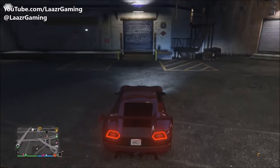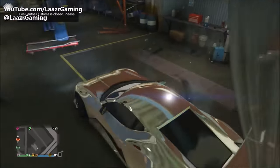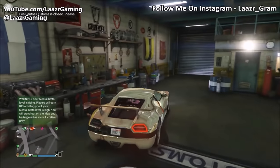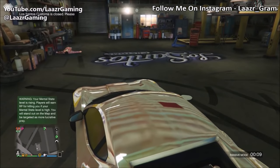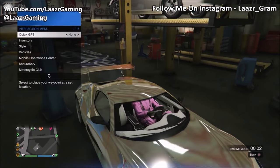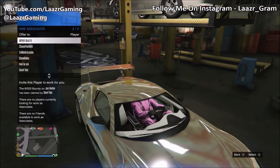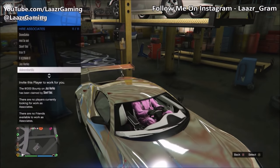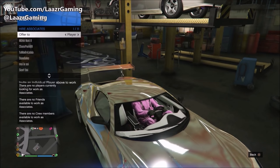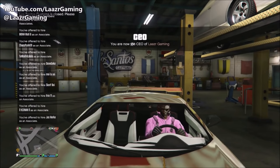For the fifth glitch, simply drive up to an LS Customs door, and as you're entering, press the pause menu and wait a few seconds. Back out of the pause menu and you can drive around the entire LS Customs as you please. It only takes about five seconds and you can use it as a secret hiding spot if you need a quick exit from someone chasing you in a jet or from the cops. That's five awesome glitches and tricks currently working on PS4, Xbox One, and PC after all the latest patches. Thanks for watching and I'll see you in the next video.